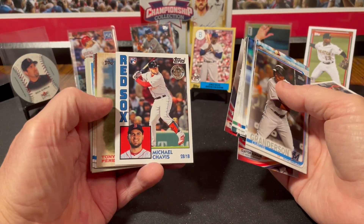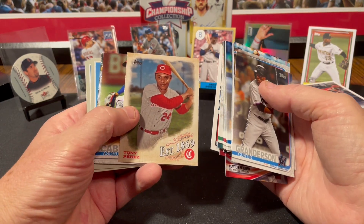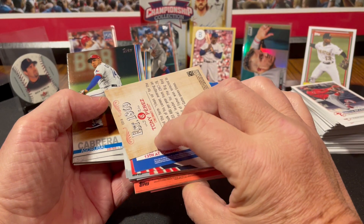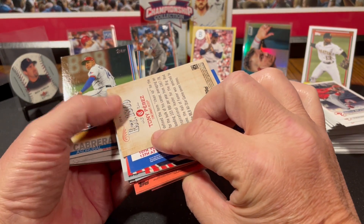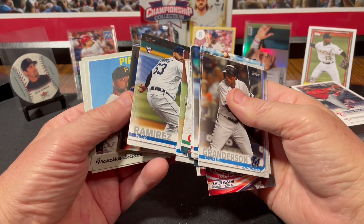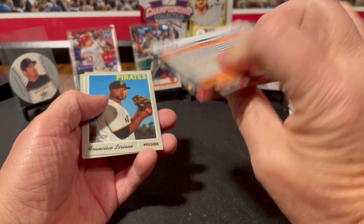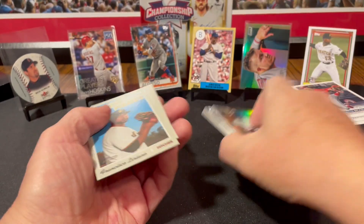Michael Chavis 84 throwback rookie card. Tony Perez insert of some sort — Established 1869. Asdrubal Cabrera, Nick Ramirez rookie card, Gregory Soto. Those 2019 Update cards put out pretty nice.